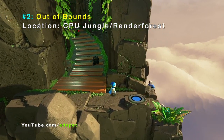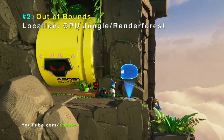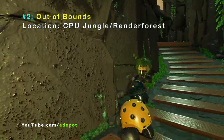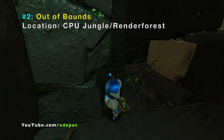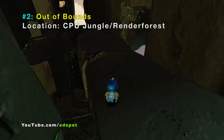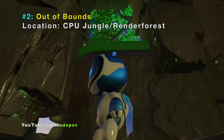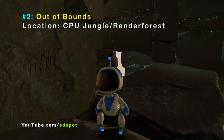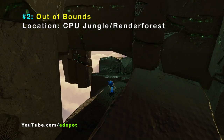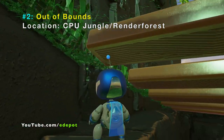Number two: you can get out of bounds in the CPU Jungle Render Forest. Once the yellow drum is triggered down, look for the green guy — he'll push you into a secret place that's out of bounds. Only that green guy will do it. If you do it too slow, his needles will kill you. So right after the yellow drum rolls off, go towards the wall and he should rush towards you and push you off.